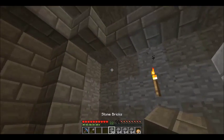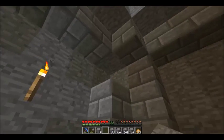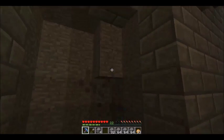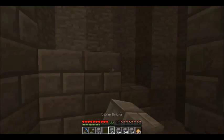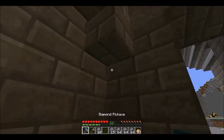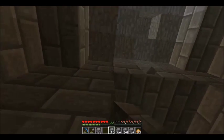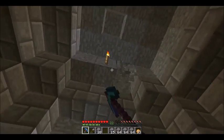There we go — looks nice, looks nice, except for that part. There we go. I'll do this wall here — just like that, perfect. Get rid of that one. Oh, it's glitching out — come on. You can do whatever you want to do. I ain't gonna judge, Mr. Stone Block.